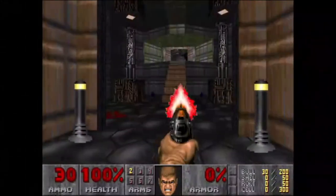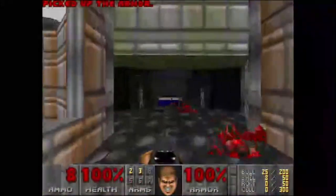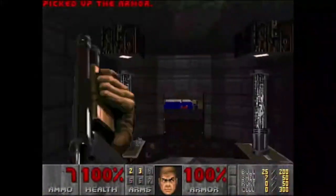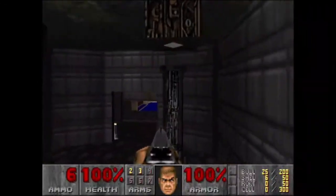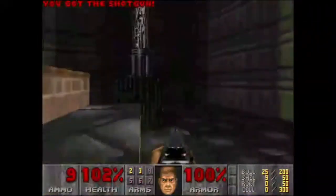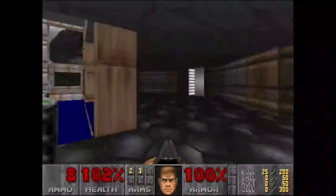One thing I found frustrating as a casual player was the lack of information and tutorials on this trick. That's where I come in. In today's episode of Speedrunning for Casuals, I will be showing you how to do the Voidglide in E2M6 of Doom, as well as explaining how it works.